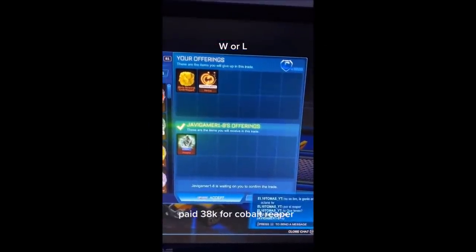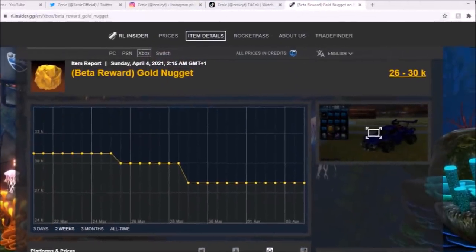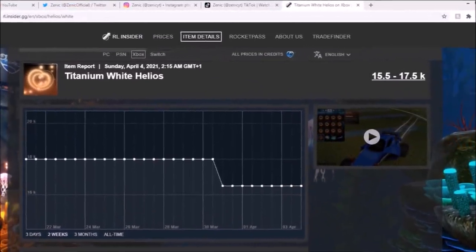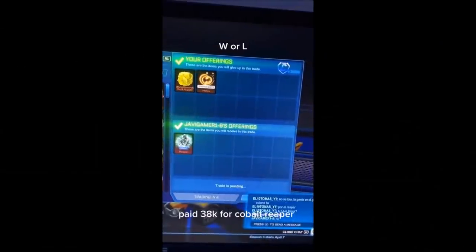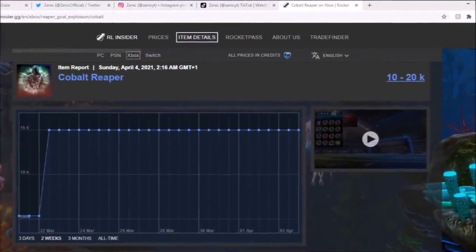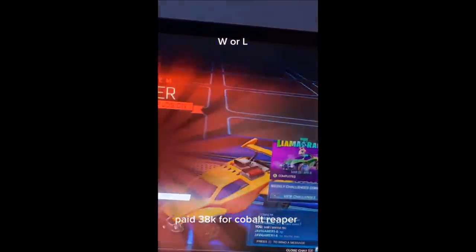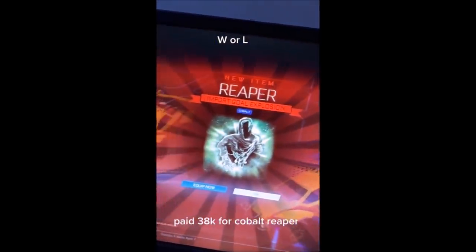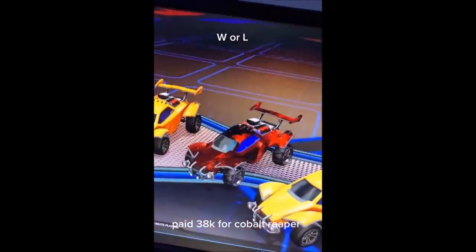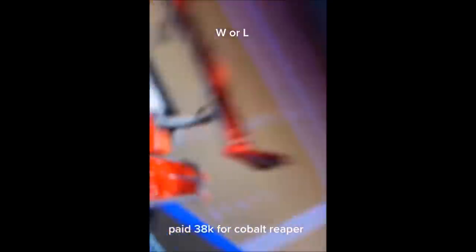Top five time — you're about to see some absolute madness with Reapers. At number five, we've got a TikToker paying a Beta Nugget, which isn't selling amazing right now, plus a White Helios worth about 12-13k, adding a few credits on top, and getting a Cobalt Reaper for 38k. Reapers are literally a whole other world. I have no idea how they're worth so much. Obviously the rarity is there, but it's ridiculous — I'd be too scared to buy one because I'm so busy I might forget about it.